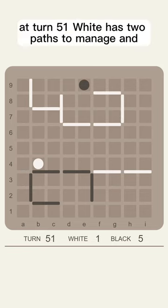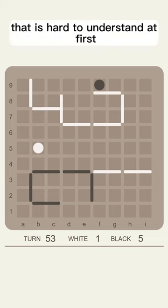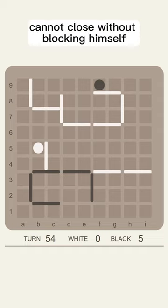At turn 51, White has two paths to manage and cannot close the right-hand side without blocking Black. So he goes for a response that is hard to understand at first — this one. With this play, White is securing one path to the left that Black cannot close without blocking himself.